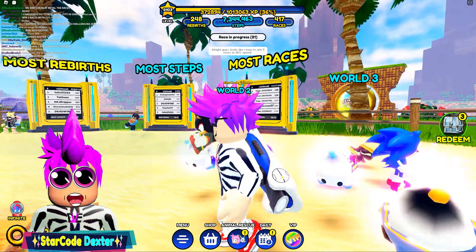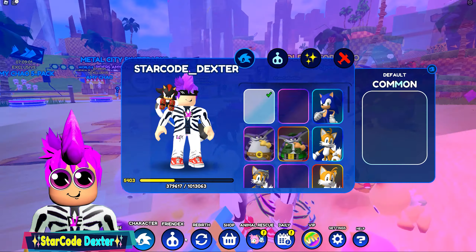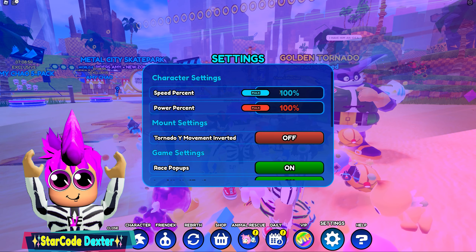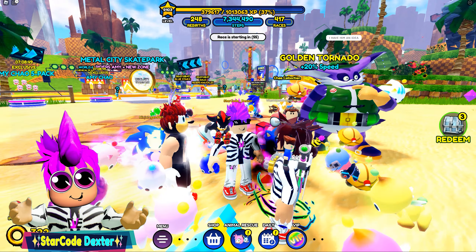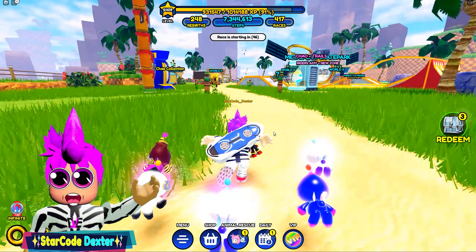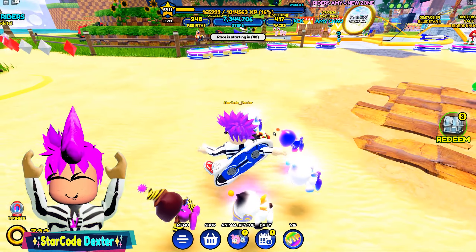Win five races at 20% speed. Not going to lie, this is going to be pretty hard. Race pop-ups are on. Now what we got to do is take our speed and turn it all the way down to 20% — that's like noob status. I'm talking probably like maybe 10 rebirth speed. I don't know guys, I don't know if this is going to be possible. There's just no way I can win a race with this speed.